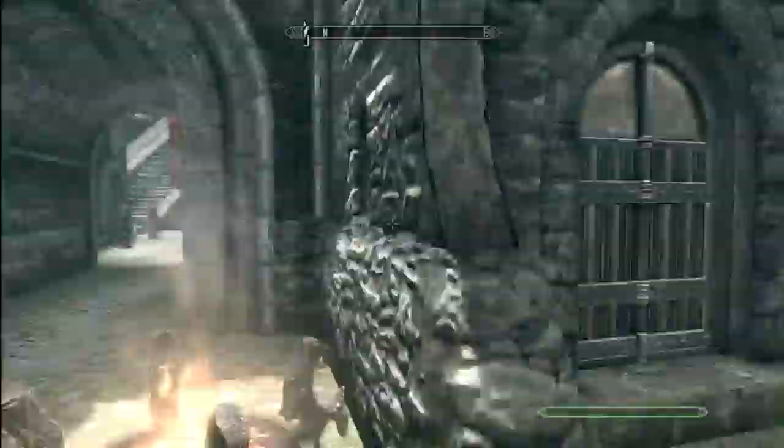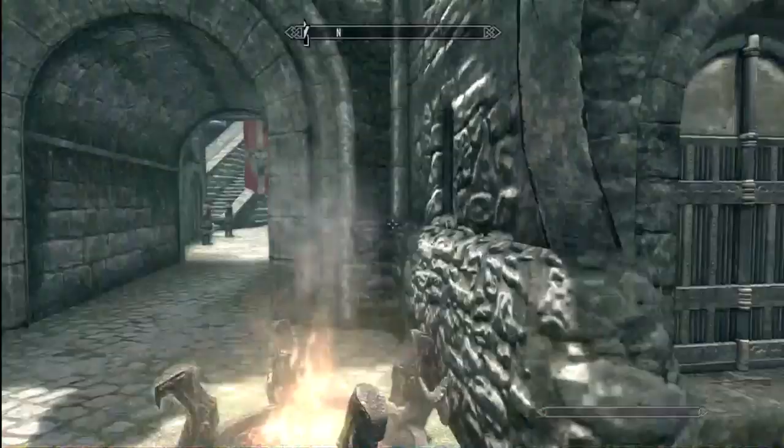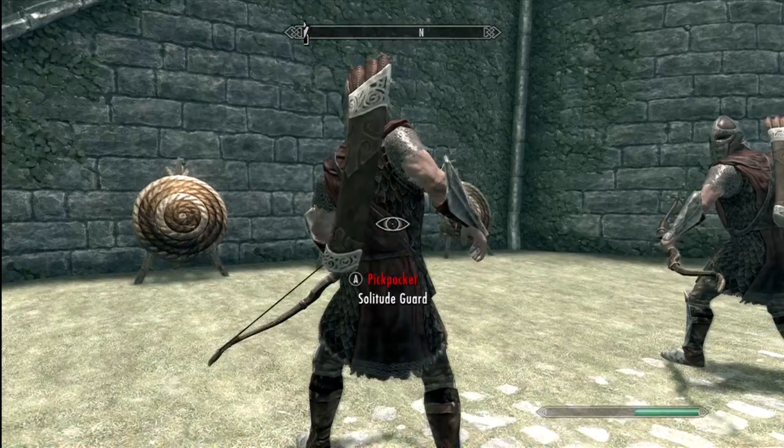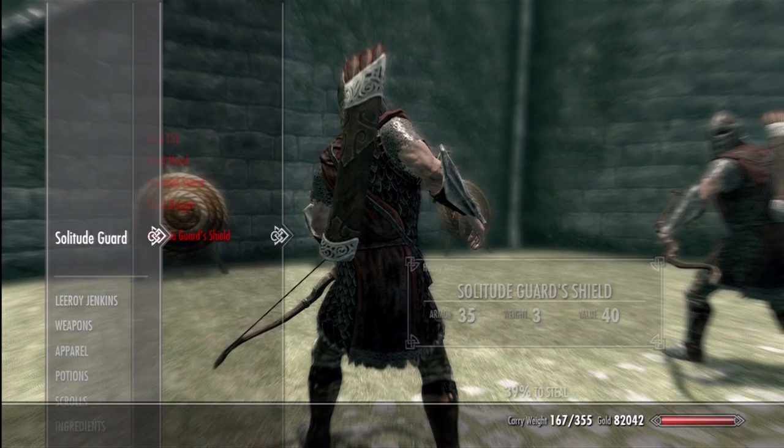For this little glitch you can use whatever arrow you'd like — Ebony, Daedric, or whatever, whichever one you want. You want to go up to one of these guards, pickpocket them, don't take anything, but you want to drop off whatever arrow you want to use. Right here I just dropped off a Daedric arrow, things are all good.